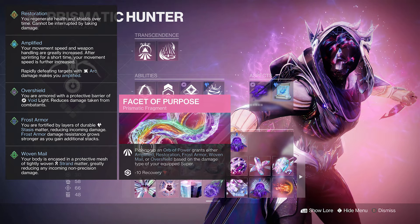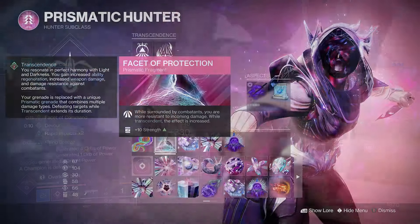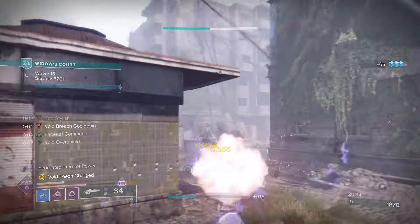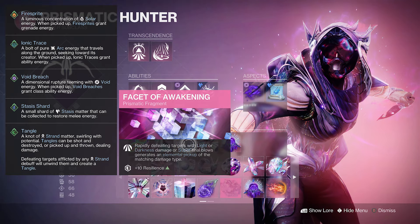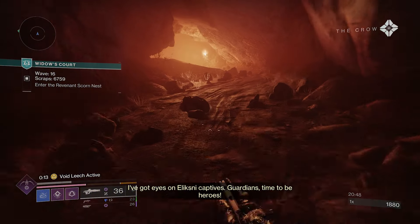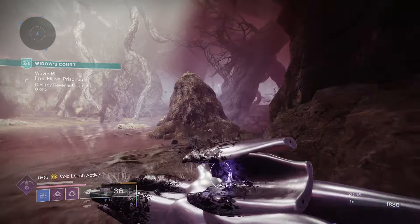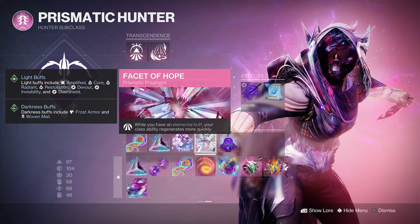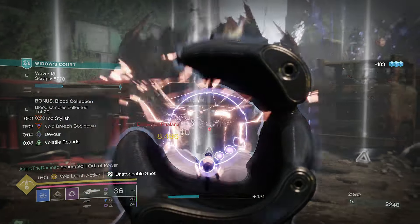For fragments, we start with Facet of Purpose — picking up an Orb of Power grants an overshield, which gives damage resistance and a bit more health. Next is Facet of Protection — being surrounded grants damage resistance, helping us stay alive. Then Facet of Awakening — rapidly defeating targets with light, darkness, or super final blows creates elemental pickups, giving us another way to create void breaches. Facet of Hope gives faster class ability regen whenever we have an elemental buff like Devour, overshield, or invisibility.